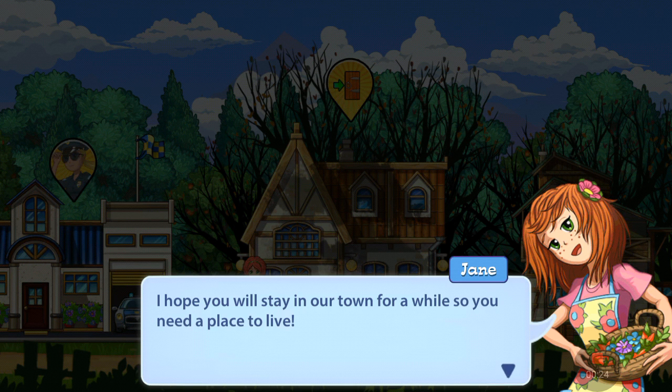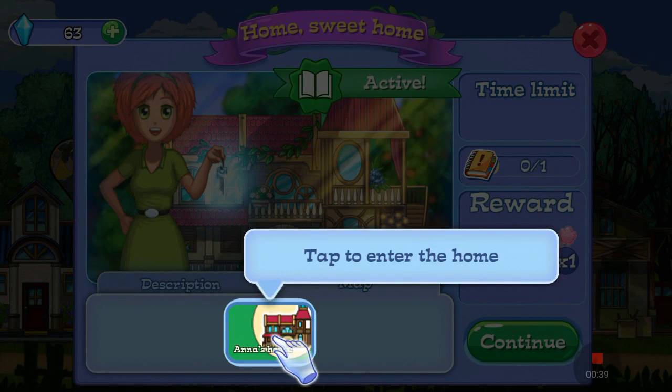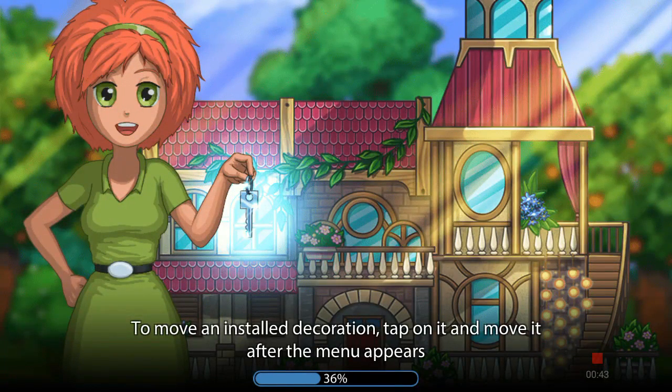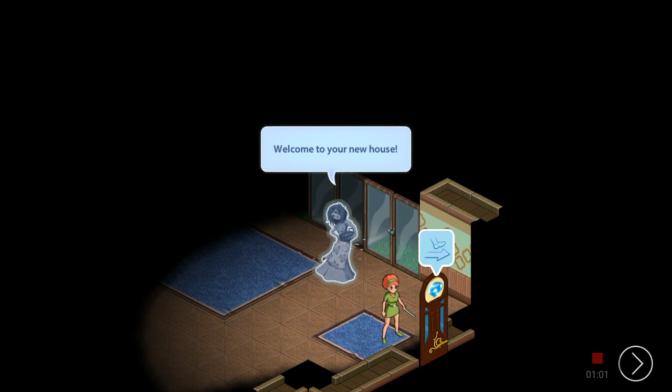I hope you'll stay in our town for a while, so you need a place to live. Next to your grandfather's place there was an empty mansion — everybody will be happy if you settle there. Okay, tap to enter home. Tap to move and install, decorate — tap on it and move it after the menu. Okay, welcome to your new house.